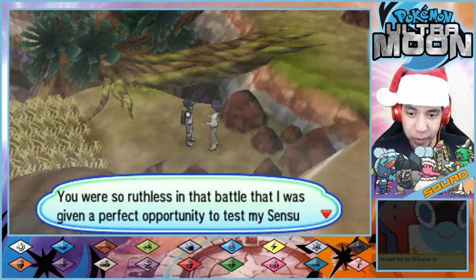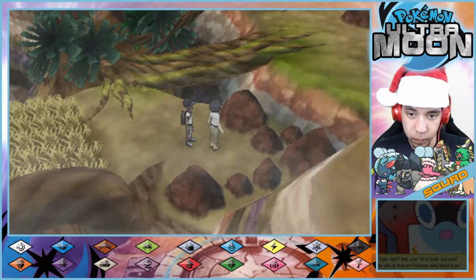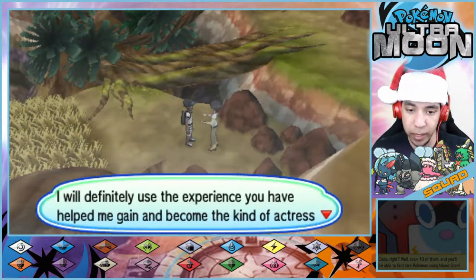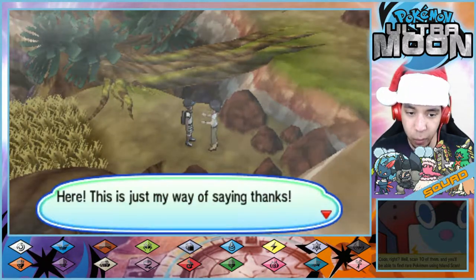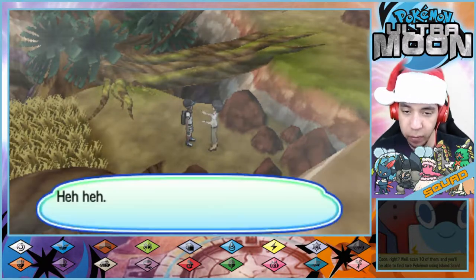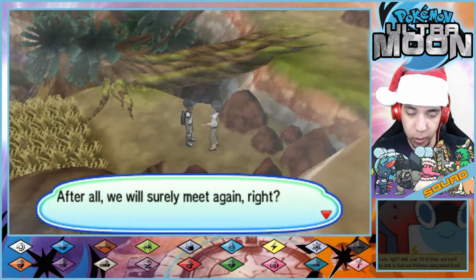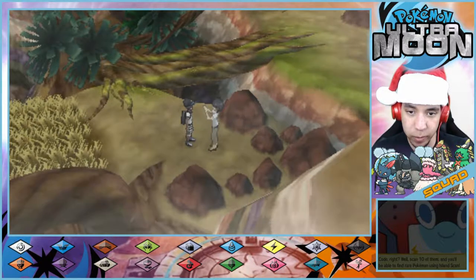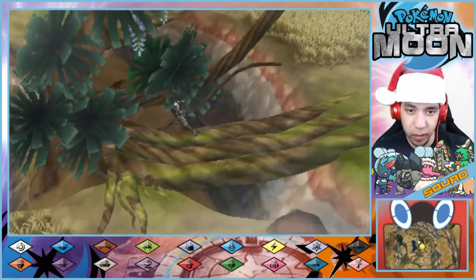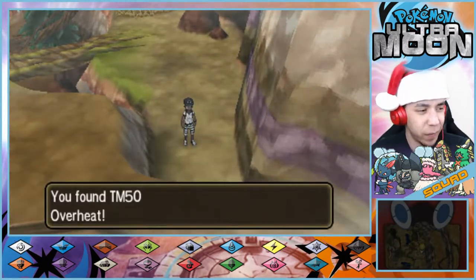My thanks to you, sweet Domino. You were so ruthless in that battle that I was given a perfect opportunity to test my Sensu-style performance under true pressure. Domino, thank you for helping me all these times. I will definitely use the experience you've helped me gain and become the kind of actress that can take on any role. Here, this is just my way of saying thanks. Could be worse — could have given me, like, Odor Sleuth. I'd really love to give you an autograph, but you'll have to wait until I'm really famous. After all, we surely will meet again. I started this episode off wrong, didn't I? I definitely started this episode off with 'what's up.' I'm going to start off with Alola.